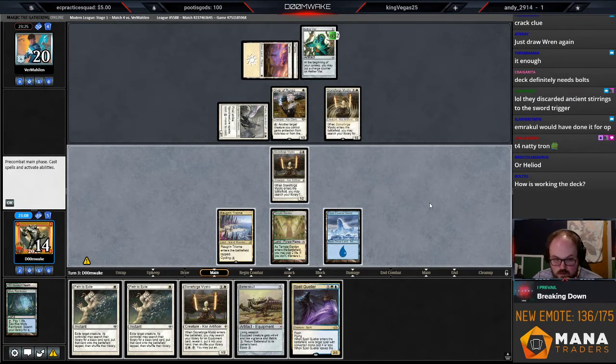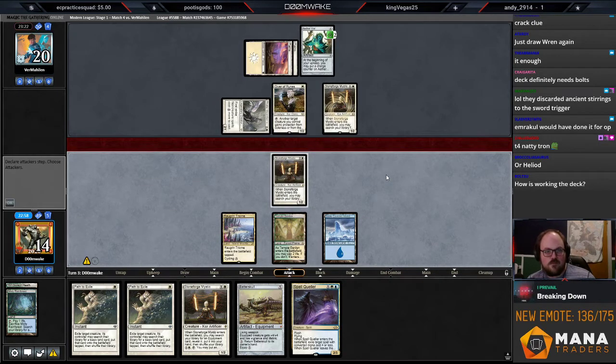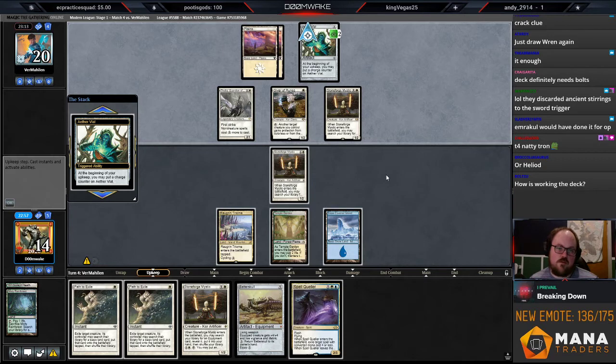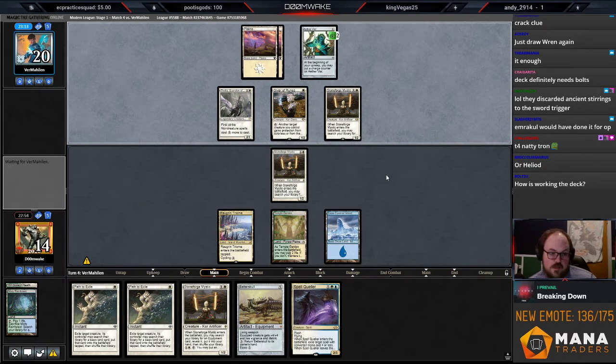My intention is putting Batterskull into play next turn. If I find a land I can lead on Path on their creature, and if they target the Germ token maybe path the Germ token and slam with my Batterskull. Giver is really good for them. They may have a Skyclave here, so they probably Vial up to three. They didn't Vial in a two-drop but also kept the Vial at two — that's kind of strange.